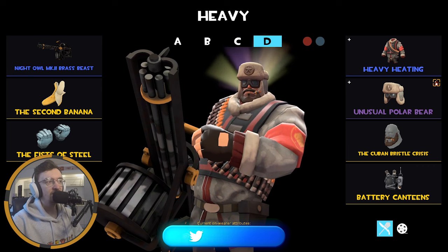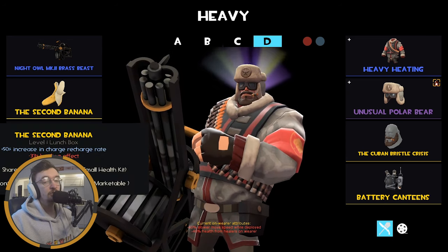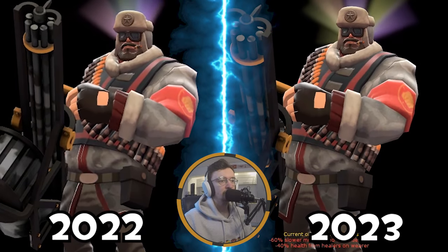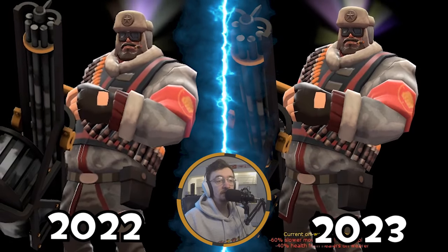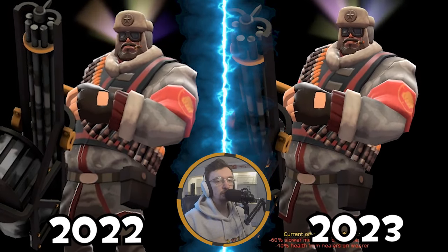Finally, the Heavy loadout I use the most - my MVM Heavy, rocking the Brass Beast Night Owl of course, with the Banana and the Fist of Steel. No real thought behind the Banana - it could be the Sandwich, but I just think the Banana is more unique. The Fist of Steel, because look at all that damage resistance from ranged sources keeping me alive. We're using the Heavy wearing in the Arctic style because it just looks very cool, a very bulky cosmetic that makes the Heavy big and strong to fight robots. Goes well with the polar bear hat with Miami Nights unusual effect, along with the Cuban Bristlecrest because it's a very tough, very solid looking Heavy who's going to crush tiny little robots. Can't really see these Heavy loadouts changing that much - maybe the second one to make a more cohesive looking loadout. I'm very happy with my Heavy loadouts.